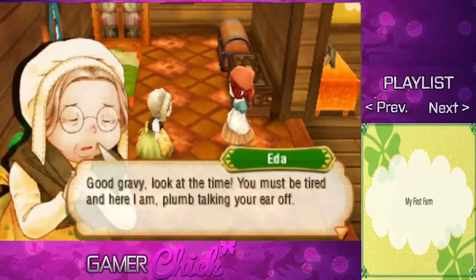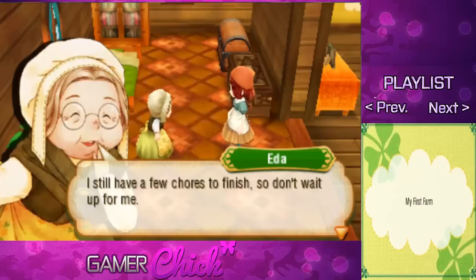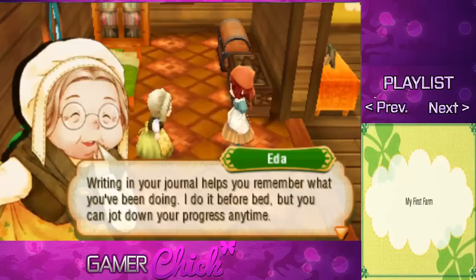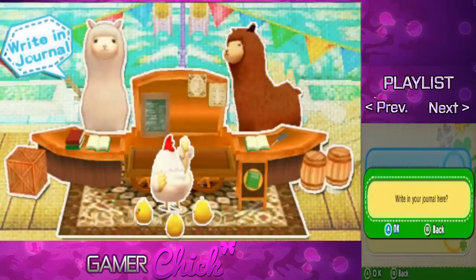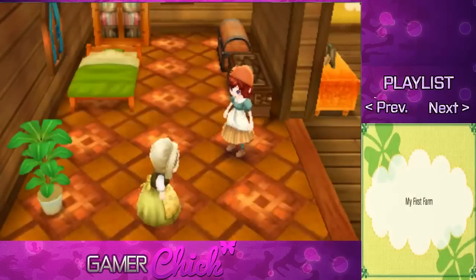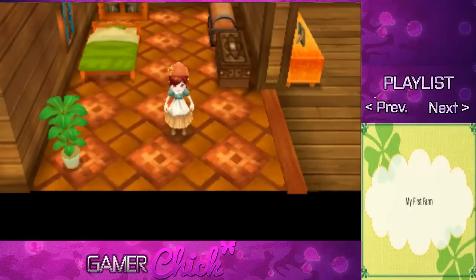Good gravy, look at the time — you must be tired, and here I am plum talking your ear off. Go ahead and sleep in this bed. What do you think about keeping a journal? Writing in your journal helps you remember what you've been doing — I do it before bed, but you can jot down your progress anytime. And before I go, here's a small allowance from me — use it to get whatever you might need. Good night. She's giving me money? Let's go ahead and write our journal. Journal entry complete. Okay, is it nap time now?